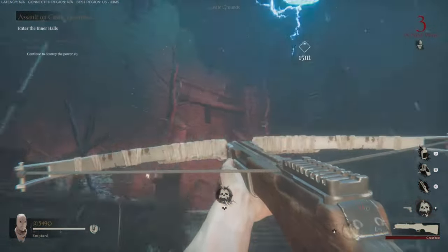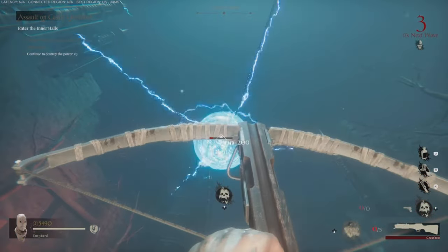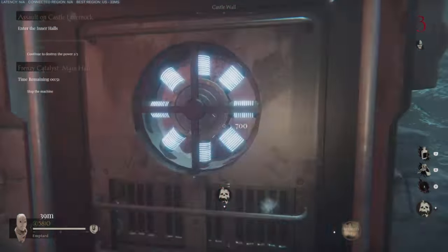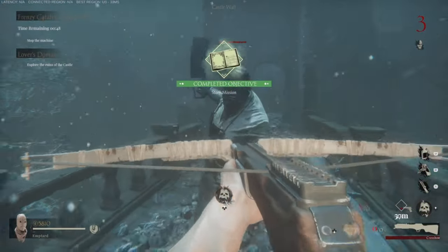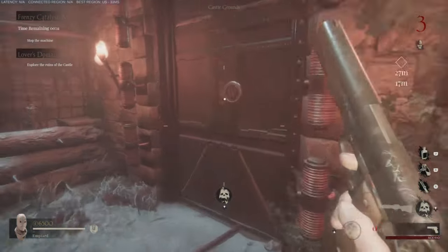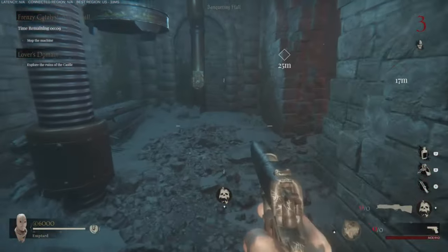Break this generator — go ahead and melee it, that's what I recommend. Always melee power generators; it goes quicker. Go ahead and shoot the blue orb yet again, then go to the next power generator which is up on this bridge right here, right next to the stairs. Then the last generator, after you break the blue orb again, is going to be on the other side of those stairs. Then you're going to need to go through this door.